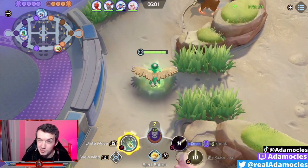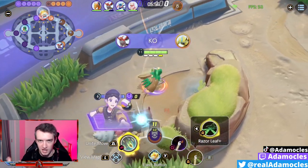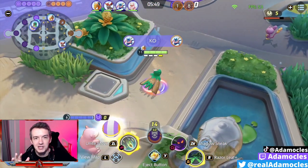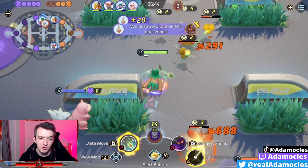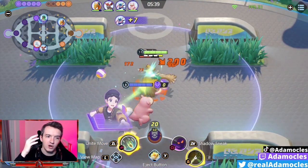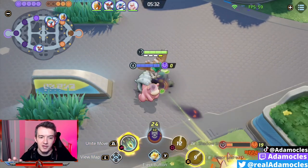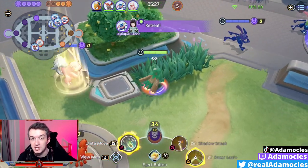Shadow Sneak is there because it has amazing catch potential. It gives you a slight movement speed boost, but predominantly you're using it to catch people out, find people hiding in bushes, or chase people down to continue dealing damage. If you get in range of somebody while using it, it shoots a shadow towards them that slows them and reduces their defenses, making it easier to delete them.